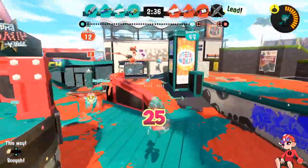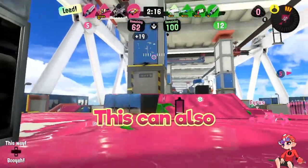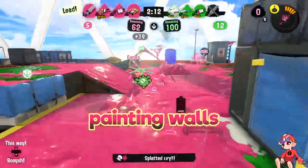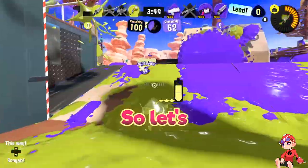Before getting into the basics, there's your burst bomb sub weapon. It only costs 40% of your ink tank, has solid range, and can do 25, 35, or 60 damage depending on how close you hit it. It can also paint over enemies and be used for your own movement, specifically painting walls. This sub is very cheap and can be used often, tying nicely into the weapon's combos.